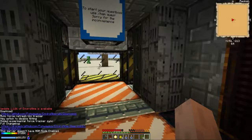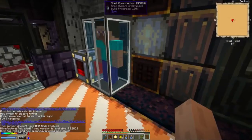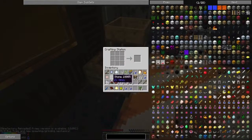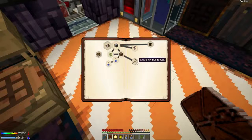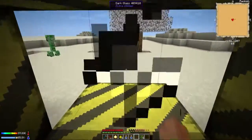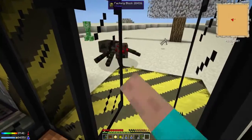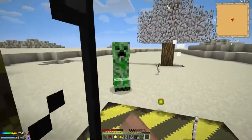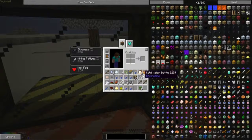Hey guys, welcome back to Crash Landing. Night 2 is done and it's day now. There are a lot of spiders and mean things out there. I need to figure out tools of the trade - basic tools, weapons, and stuff for attack. Let's do this - get back, get back! Not good, I need food now and I don't have any.